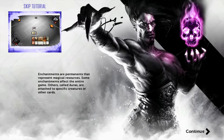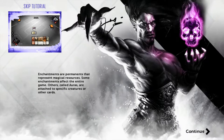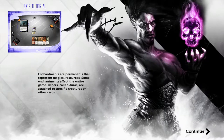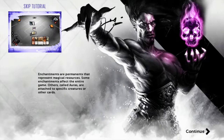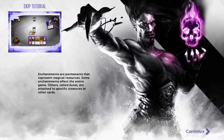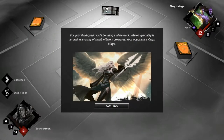Enchantments are permanents that represent magical resources. Enchantments affect the entire game. Others, called auras, are attached to specific creatures or other cards. I bet we're gonna have a lot of enchantments and auras. For your third quest, you'll be using a white deck. White's specialty is amassing an army of small, efficient creatures. Your opponent is Onyx Mage.